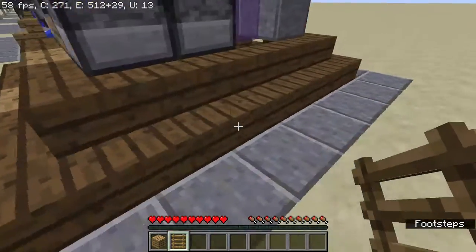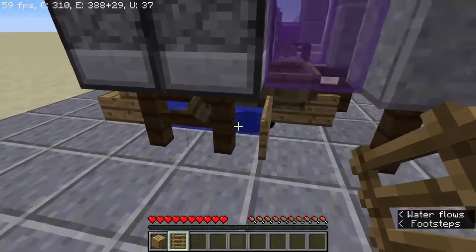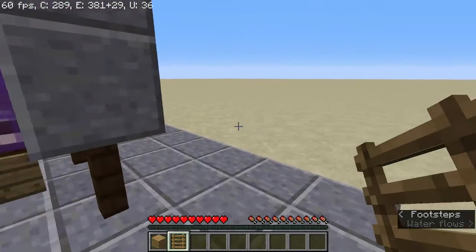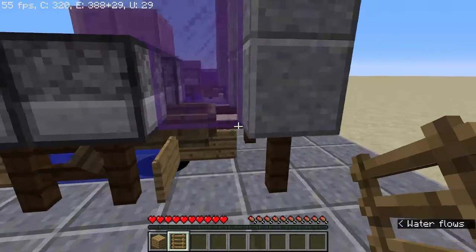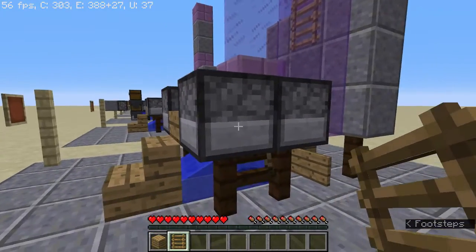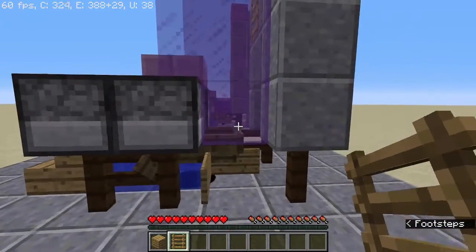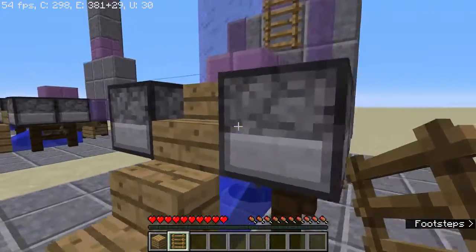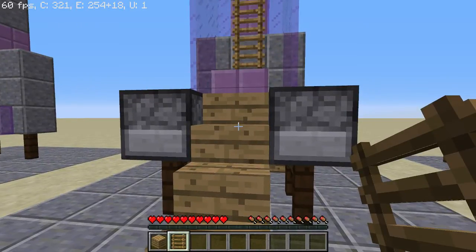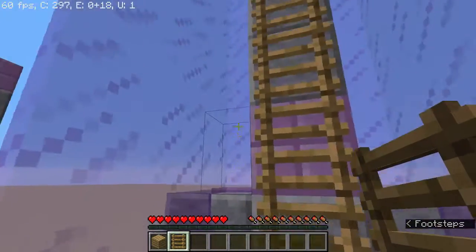There's a water source here that pushes the boats back in this direction so they don't go spraying out. The rest of it is just containment. These furnaces are here because when you build the device you have to push all the boats into one spot with a sticky piston, so they have to be non-movable blocks. Then we replace the piston and slime blocks with some stairs so you can walk up easily. The rest is pretty much decorative.